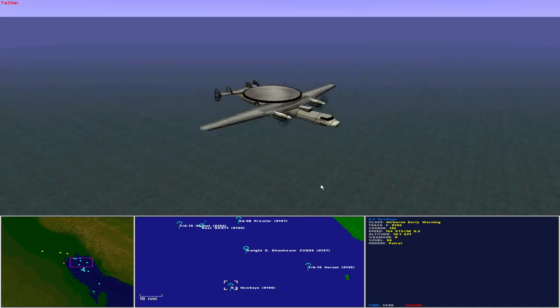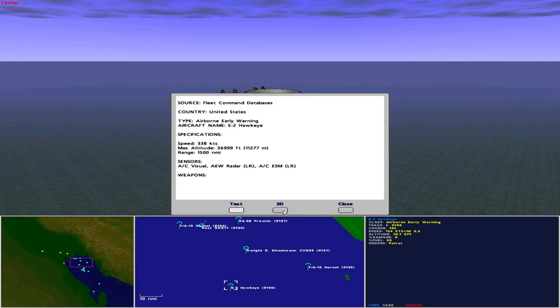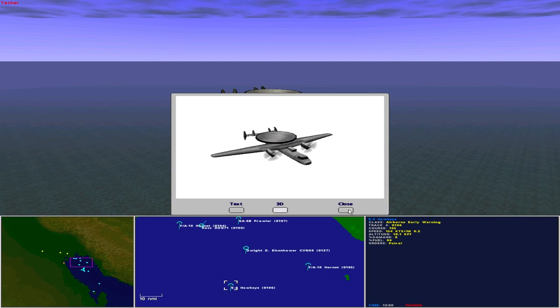Maintaining overwatch is an E-2 Hawkeye. Operated by the United States as an airborne early warning aircraft, the E-2 Hawkeye has a maximum speed of 338 knots, maximum altitude of 37,000 feet, and range of 1,500 nautical miles. Sensors include aircraft visual, aircraft early warning radar long range, and aircraft ESM long range. The Hawkeye is unarmed and vulnerable.